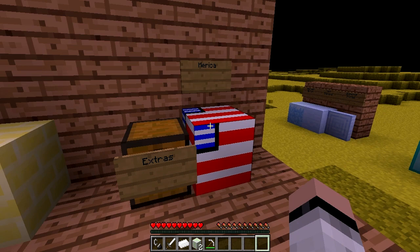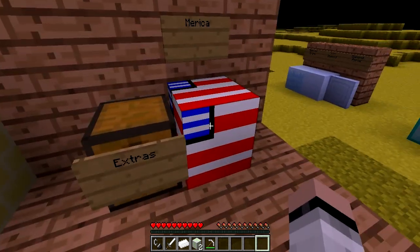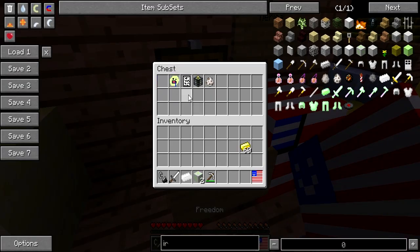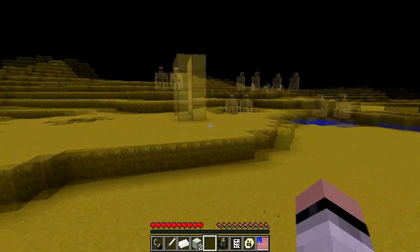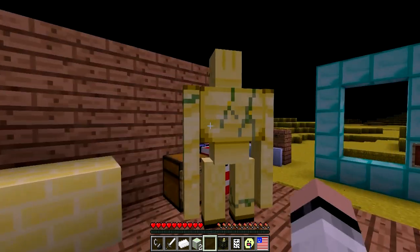There are some extra things that the mod creator added in, such as this block which he called Merica. This is the Merica block. Over here is some extra stuff such as a freedom item - this is the freedom item. Over here is diabetes. I don't know what he's trying to do with that. Here is the second amendment. I don't know if this mod is supposed to add in some freedom stuff but it does. So here are some gold iron golem spawners and here is the gold iron golem. These gold golems will spawn around the world.